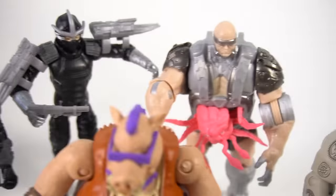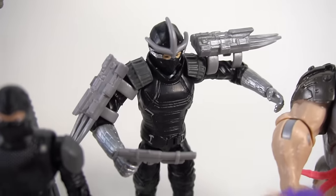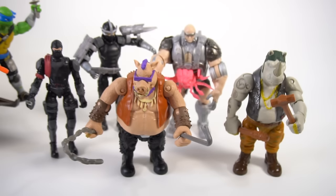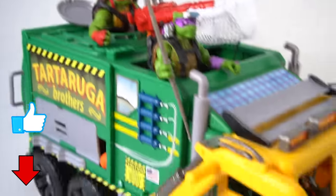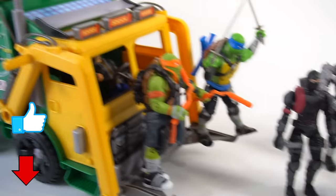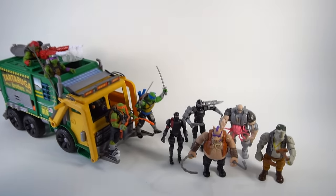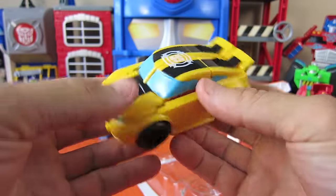So here's all the bad guys from Teenage Mutant Ninja Turtles. We got Bebop and Rocksteady, the Foot Soldier, Shredder, and Krang the evil alien. And if it wasn't for these Teenage Mutant Ninja Turtles, these bad guys might have taken over the world. So good job, Teenage Mutant Ninja Turtles — you saved the day! Well, that's it for this episode of Show and Tell. Make sure you check out my channel for other Teenage Mutant Ninja Turtles videos and for more exciting toys.